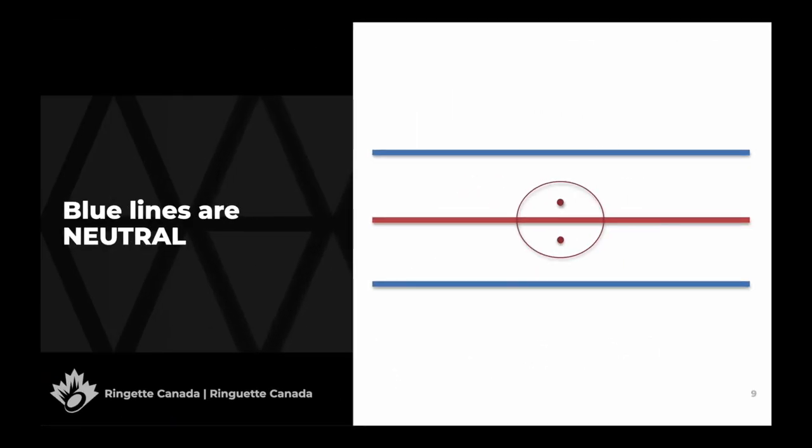The blue lines are neutral. A ring on or touching the blue line can be played by any player on the ice, even the player who put it there. If the player who put the ring on the blue line plays it, they must be sure not to be contacting or controlling the ring when it is no longer on the blue line and has entered the next zone.